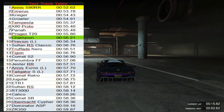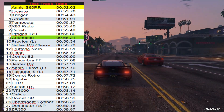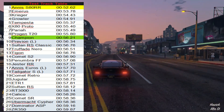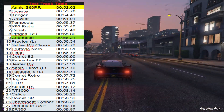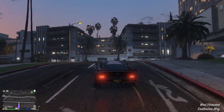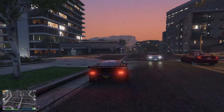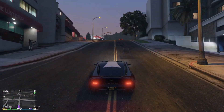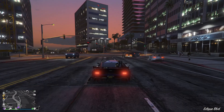There are a lot of better cars in the super class — Krieger, Emerus, Growler, Tempesta, X80 Proto, Pariah. The Pariah is one and a half million, half the price, and much better value as a race car. I would not buy the Champion as a performance car for racing. Buy it because you like the look and the power slides, but it doesn't have enough grip — more grip would make all the difference.